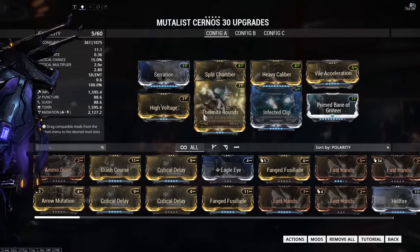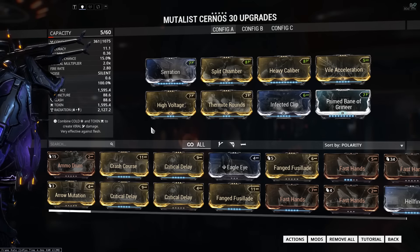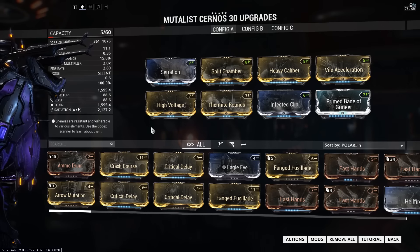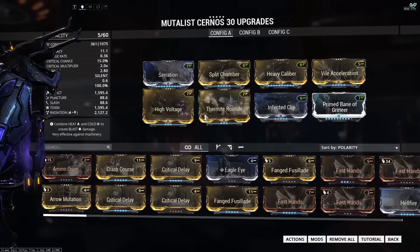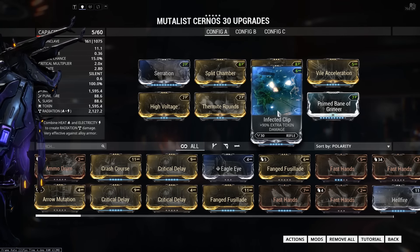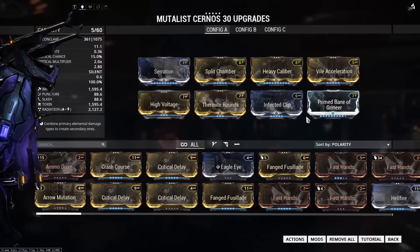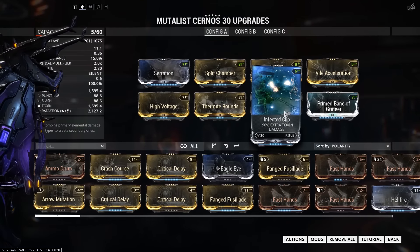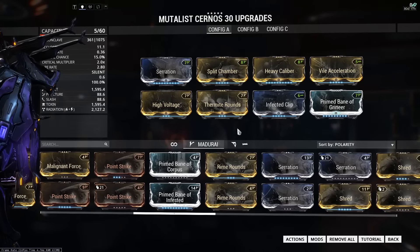For our elementals, we're going with two dual-stat mods to bring it up to 100% status, and one 90% elemental. For both Corpus and Grineer we're going Radiation plus Toxin — High Voltage and Thermite Rounds — and Infected Clip for the Toxin. Because Infected Clip isn't part of any of the element combos, it buffs the gas cloud damage. We only need two dual-stat mods to hit 100% status, so the Infected Clip makes the gas cloud that bit stronger with the extra elemental damage.